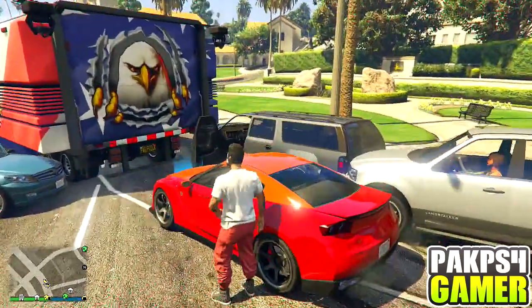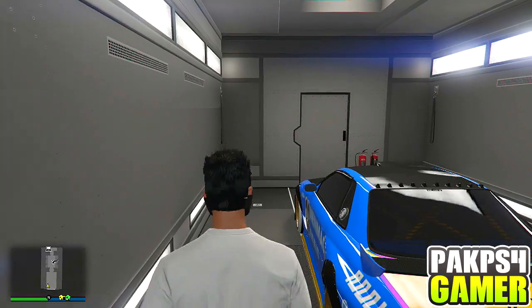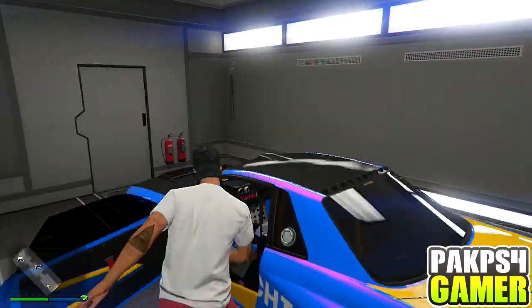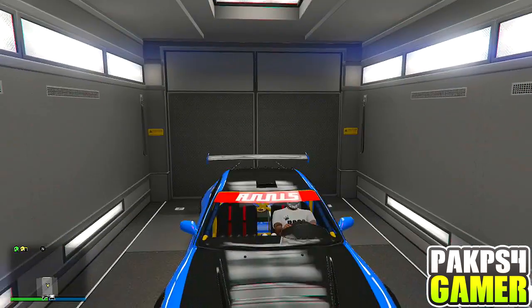Now what you guys want to do is get out of the car, go inside the MOC, and get inside the car that you are duplicating. I'll show you guys the license plate of this car right here. Now let's go to the next step.